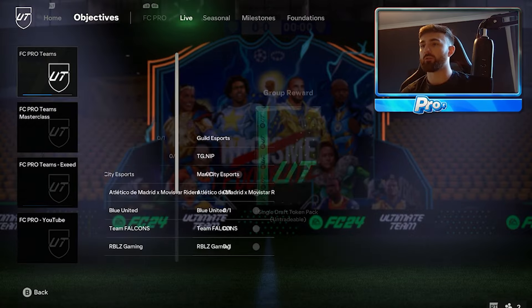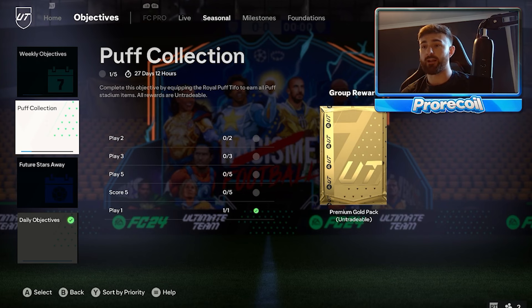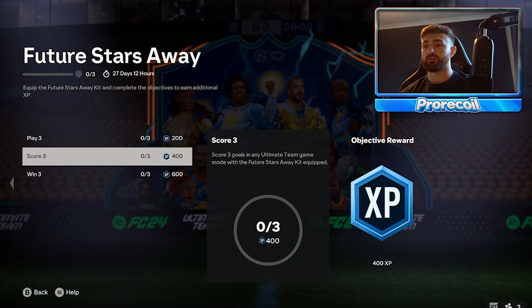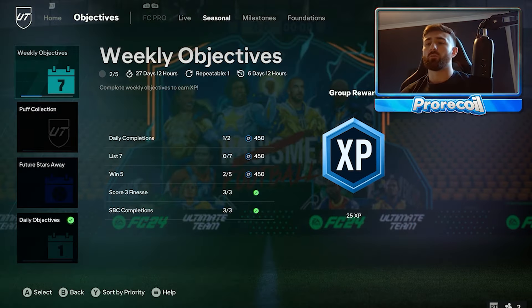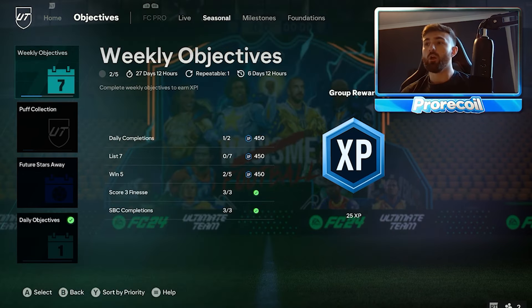If you look at what we've got objectives for in the seasonal section — it's very minimal right now. We've got this Puff Collection, which is useless. We've got Weekly Objectives and Future Stars Away. Equip the Future Stars Away kit and complete the objectives to earn additional XP. This probably isn't a bad idea — the Future Stars Away kit is probably worth buying. You've also got your Weekly Objectives and your Daily, and you want to make sure you're doing these as much as possible.